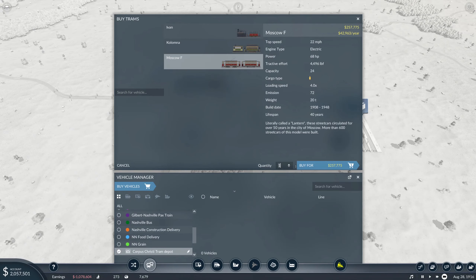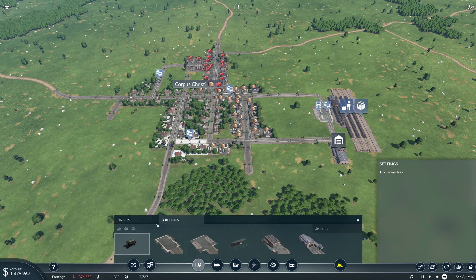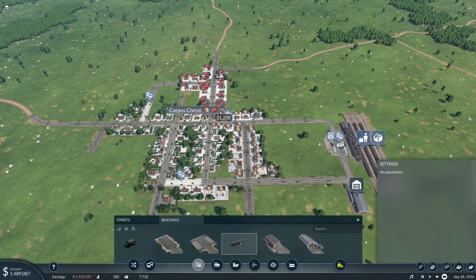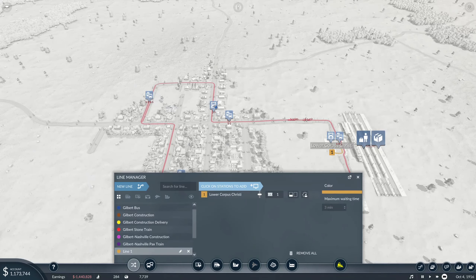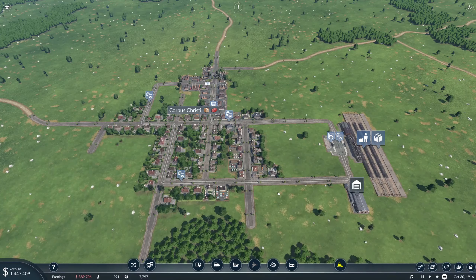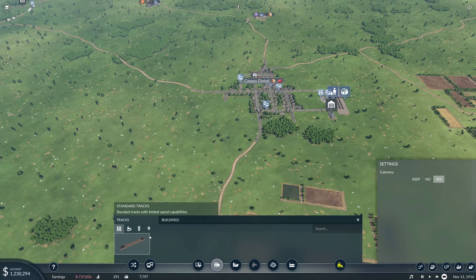That's significantly quieter. We'll get two of those for the Corpus Christi tram, and then we'll need a drop-off for the construction materials that we're bringing in — back here sounds good. This will be the Corpus Christi construction delivery stop. Now we need to run the train lines themselves, the tracks.